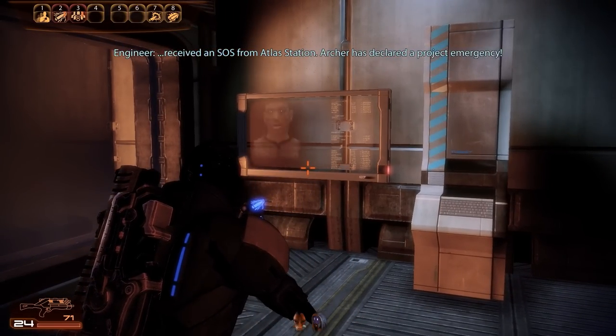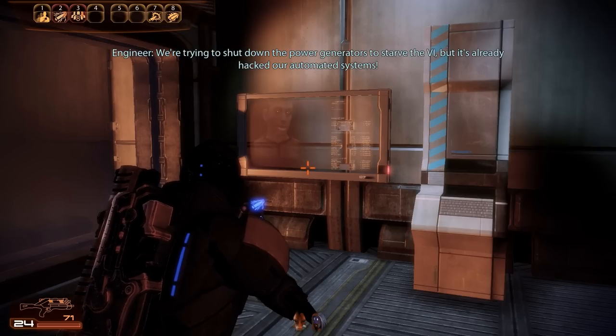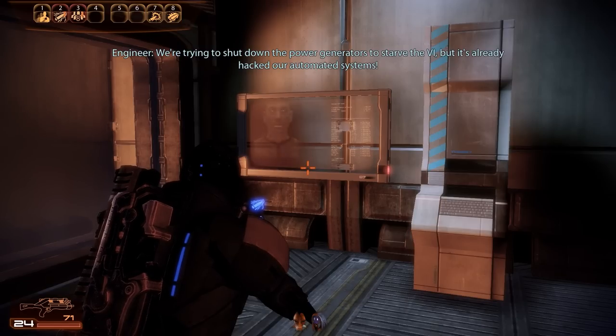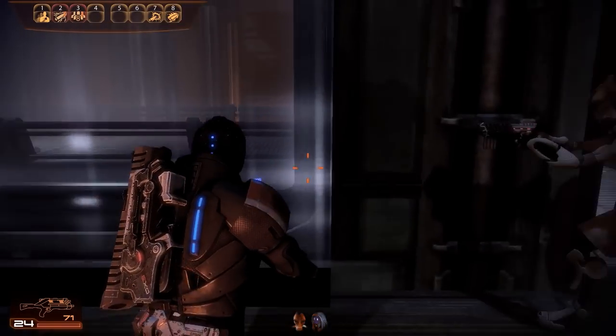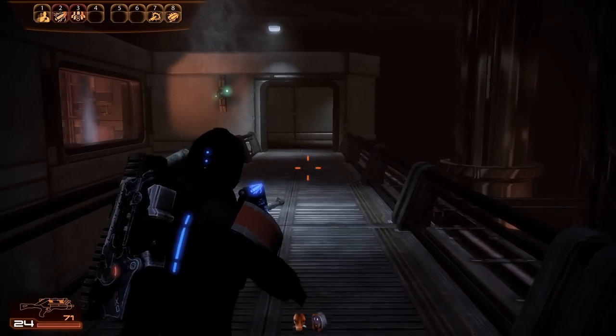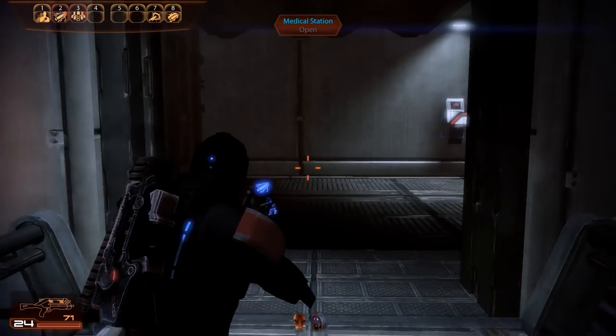Received an SOS from Atlas Station — Archer has declared a project emergency. We're trying to shut down the power generators to starve the VI, but it's already hacked our automated systems. I'm ordering my people to sabotage the plant any way they can. That would explain why the pressure valves are blowing out steam all over the place, as the facility personnel did their best to destroy the facility altogether.